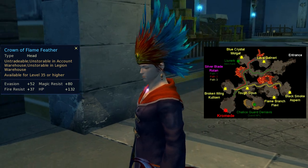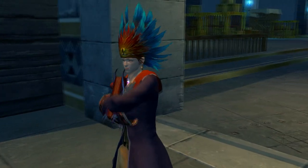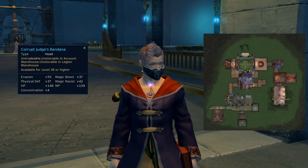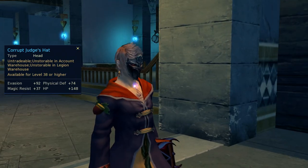Crown of Flame Feather drops from the treasure box you can find inside Fire Temple. In Chromades Trial, you can get a unique skin of each kind: cloth, leather, mail, and plate.